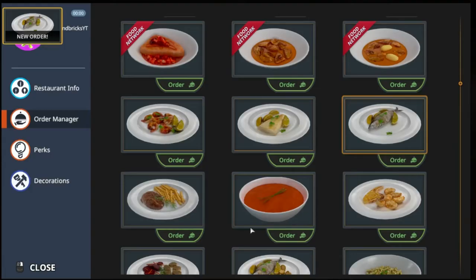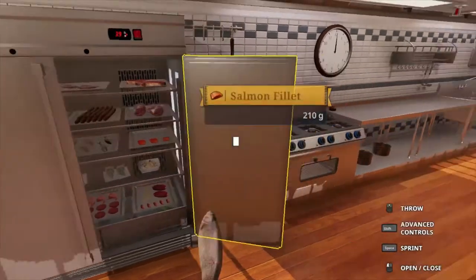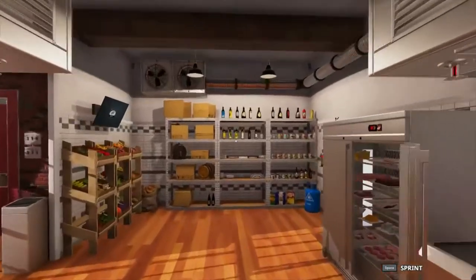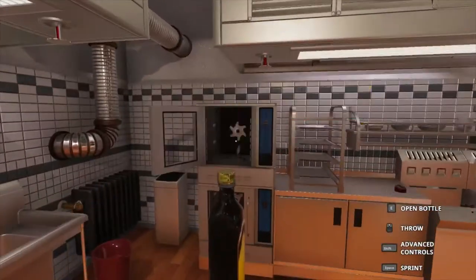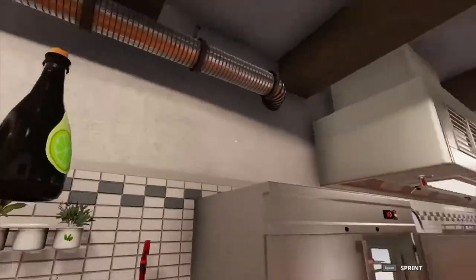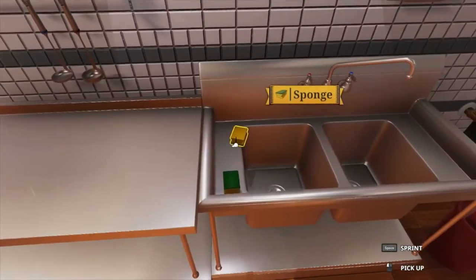Let's get started with this baked trout. I'm not gonna follow the directions at all, so this is going to be absolute chaos. We're gonna take a trout here and just throw it on. I completely forgot to season it, so let's just take some butter — because everyone loves a stupid amount of butter on their fish — maybe a little lime juice, and last but not least some barbecue sauce for absolutely no reason other than because I can.